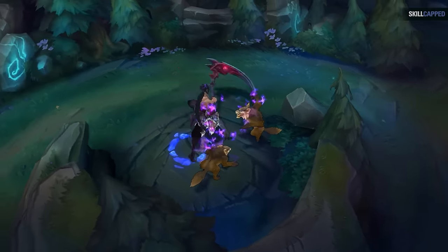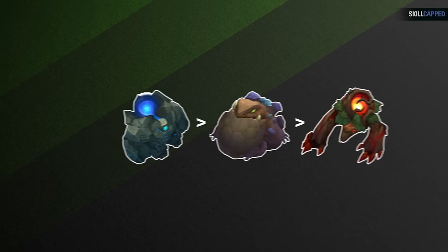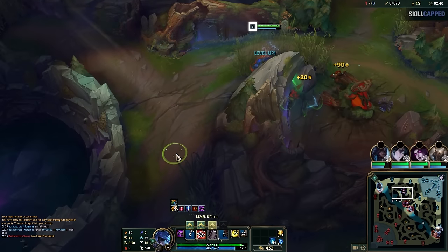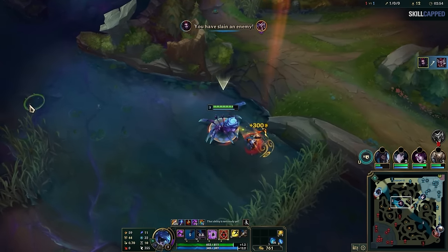Let's begin with one of the most basic and effective routes: the fast level 3. For this route, you do blue, the gromp (the fat frog next to it), and the red buff — or you can also do the reverse. The purpose of this route is fairly simple: it gives you the fastest level 3 in the game while everyone else is still probably level 2. This is a very aggressive route — the point is to get on the map as quickly as possible to start fighting and ganking the lanes.